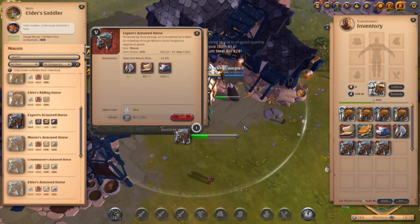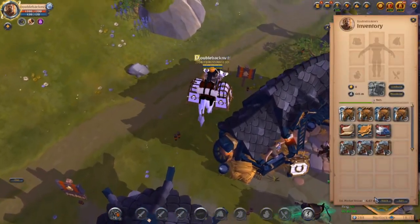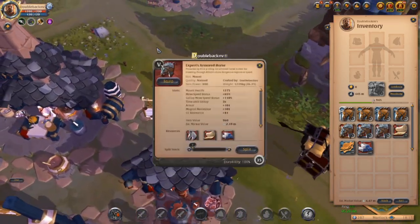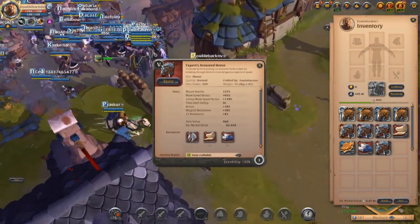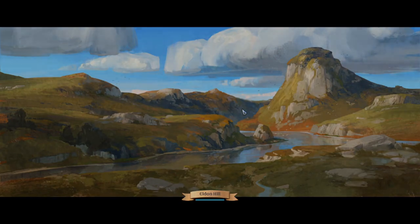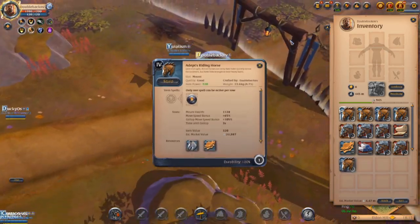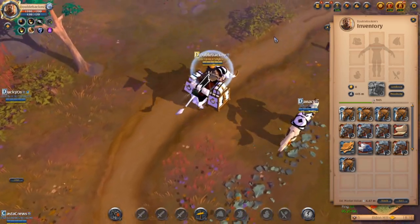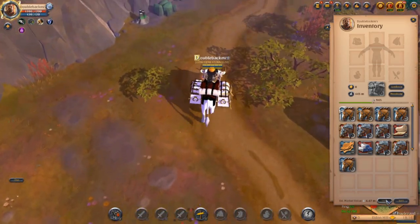There's the last animal — we've spent just under 4.2 million. You can see it says the estimated market value is only 4.4 million, so according to that we only made about 200,000 silver. But if we come here, these horses are currently selling for about 67,000 in Thetford, which is an extra 250,000 or so not taken into account. Also these horses are selling for around 30,000 in Thetford — might be a little lower by the time this video comes out.